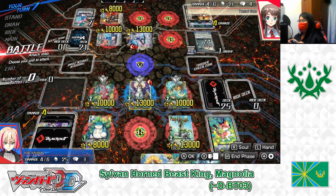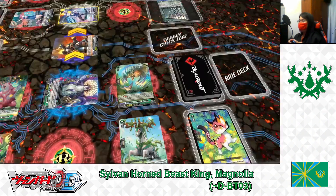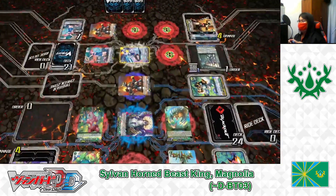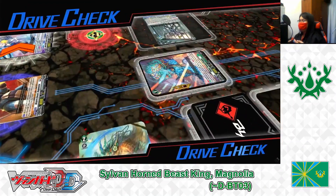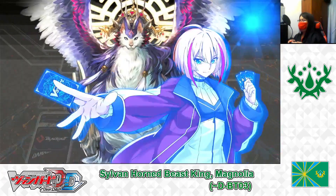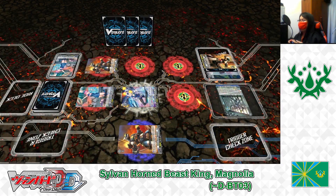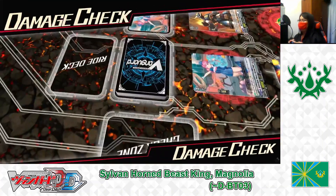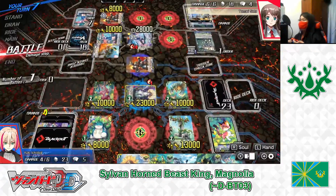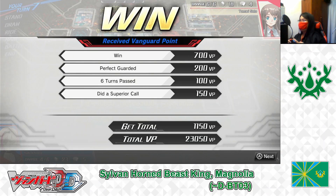Going to battle phase. My vanguard attacks the vanguard — she guards with Backmotorf. Twin drive first check: Critical Trigger! I give all effects to my vanguard. Second check: no trigger — but I break through the guard. Two damage to my opponent. Damage check first: Draw Trigger, increasing hand size. Second check: no trigger. Cannot heal — 6 damage, I win!